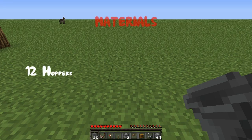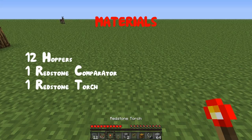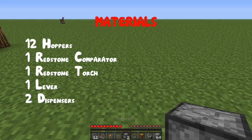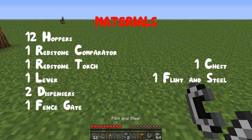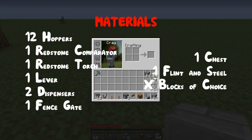What you are going to need is 12 hoppers, one redstone comparator, one redstone torch, one lever, two dispensers, one fence gate, one chest, one flint and steel, and some building blocks. I've got some extra in here because I'm going to be doing some decoration, and I also recommend that you do this type of decoration as well, as it looks really good.